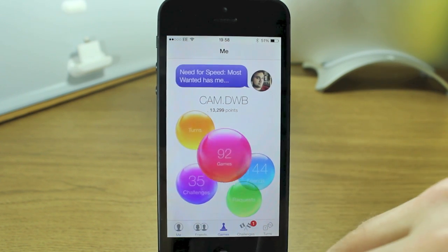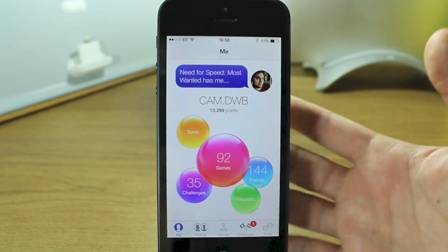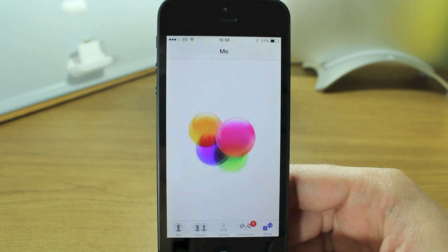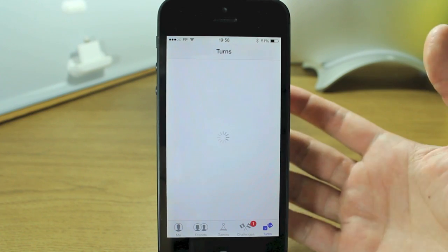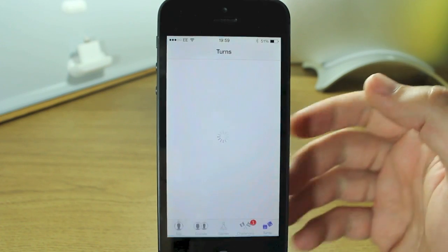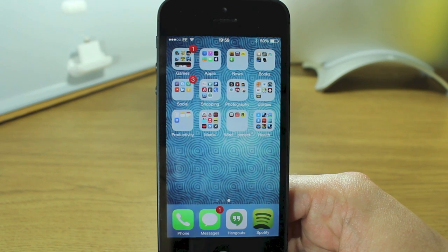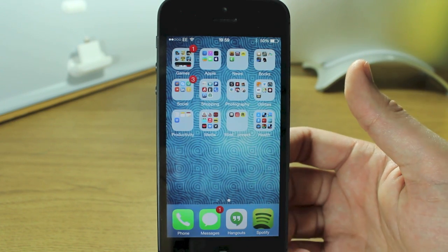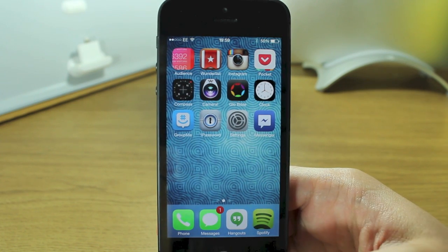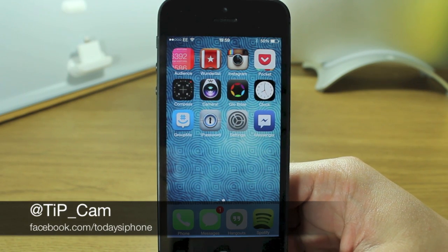Everything else is what's there except you get a funky animation. So that's the new Game Center — new design, very cool, nice new features. I can't wait till they're actually working properly; Turns does work, I just couldn't show you right now because of my internet connection. So that's a really cool redesign of the App Store and Game Center. That I think is the end of our iOS 7 preview videos. I'll lump them all together in a written post for a more in-depth overall view. If you want to ask me any questions about iOS 7 in its current or future form, I'm at tip_cam and I'll see you again soon.